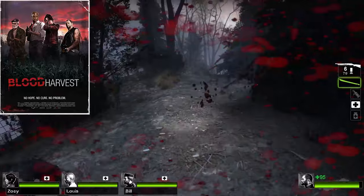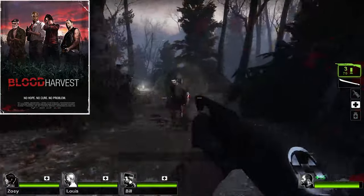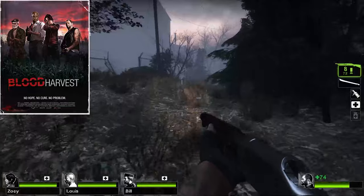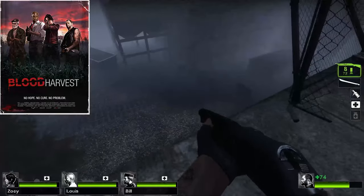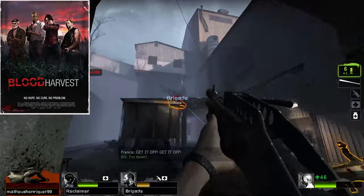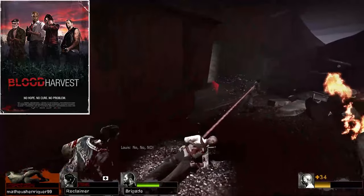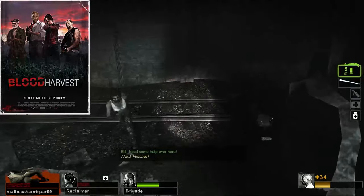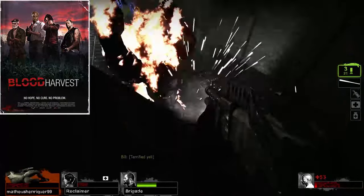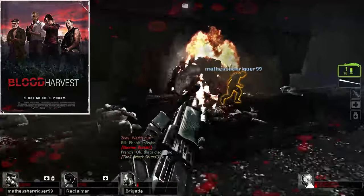At number 7, we have Blood Harvest. Blood Harvest, similar to Swamp Fever, suffers from repetitive level design for five straight chapters with a few events and small structures to break from that mold. In Versus, since a vast majority of this campaign is played in the woods, spawns are much more difficult. However, there are a few nice events sprinkled throughout — the warehouse in chapter 2 is kind of cool, and the finale where you're holding down in a farmhouse surrounded by cornfield is really cool. Blood Harvest also has a really good pace and length, as well as a few danger zones that give the infected team an advantage in Versus. While not fantastic in Versus, Blood Harvest is a very strong standalone campaign.